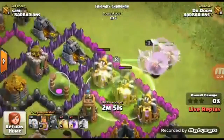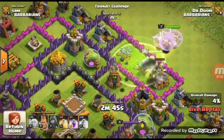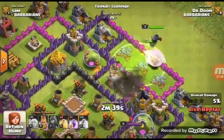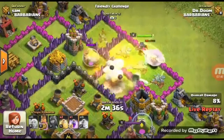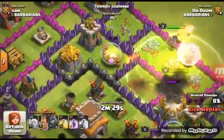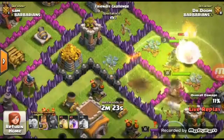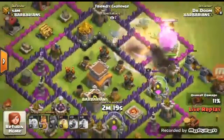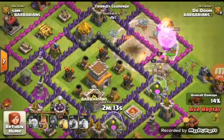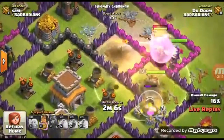Save my healers! This bomb tower was always in front of the town hall on maze bases and troll bases — we did a lot of troll videos, and this is a troll too. My Barbarian King is dying — and he's dead. These air defenses are killing your healers very quickly. My Barbarian King is so dumb — and my Archer Queen, she's stuck on that wall. So stupid.